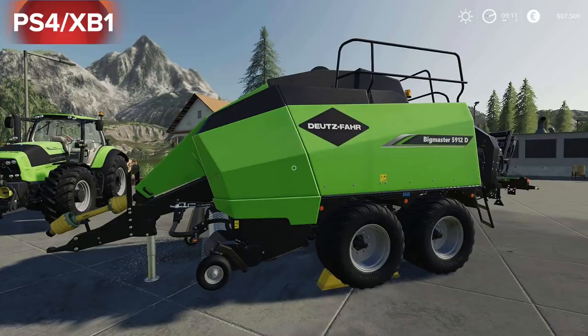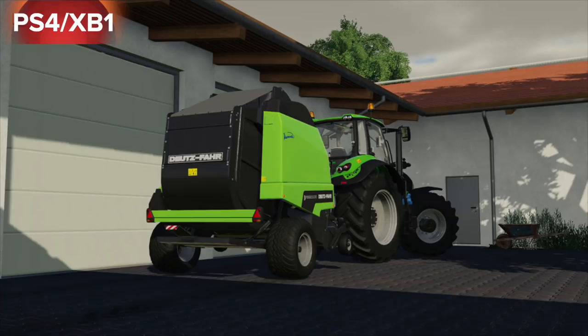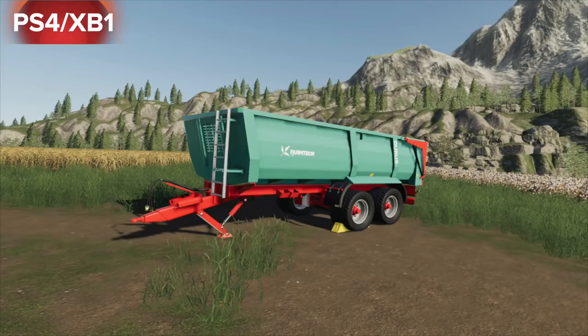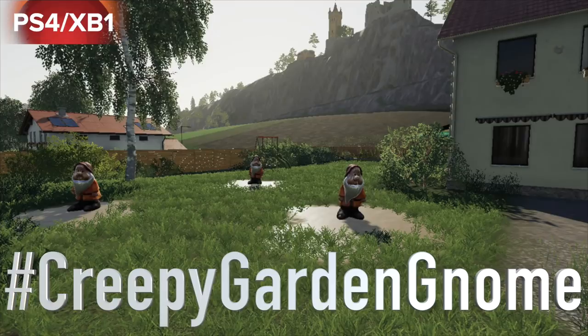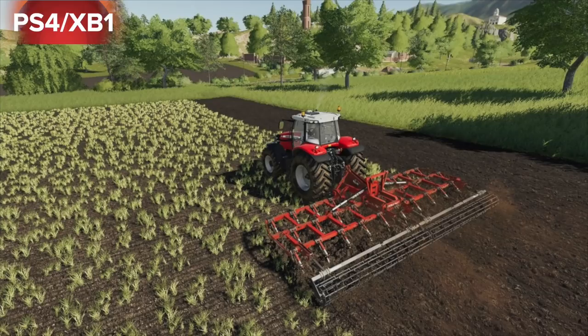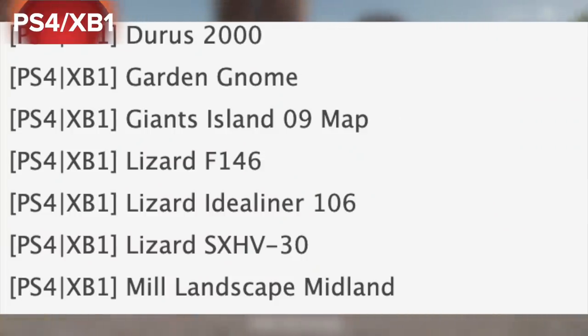In testing for console is the Deutz Fahr Big Master 5912 D and the Deutz Very Master out now. We also have the Diesel Mod available now for all platforms. Also available for all platforms is the Duress 2000 Creepy Garden Gnome. In testing for console is Giants Island 09. Out now for consoles only is the Lizard F146 - it is an Eye for Williams knockoff. Also in testing is the Lizard Ideal Liner 106. Today we got an update for the Lizard SX HV30 and also an update to Mill Landscape Midland.